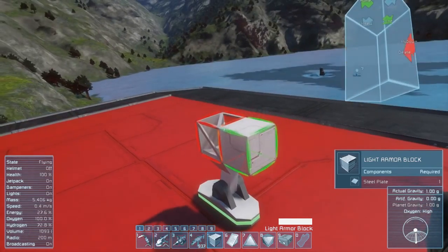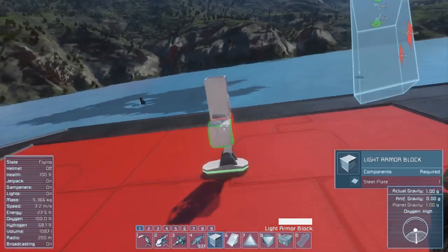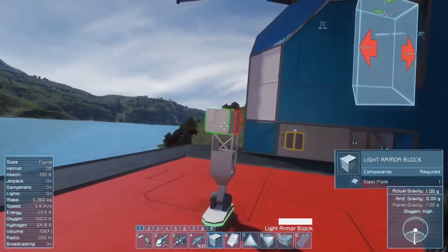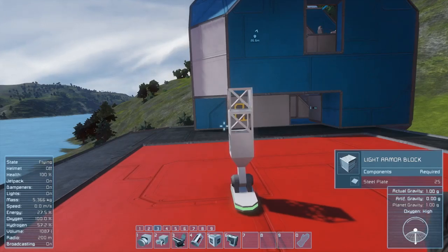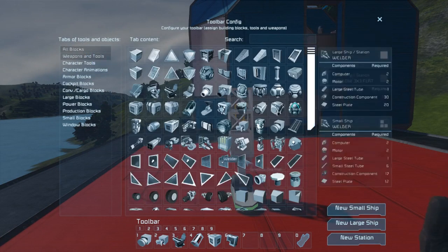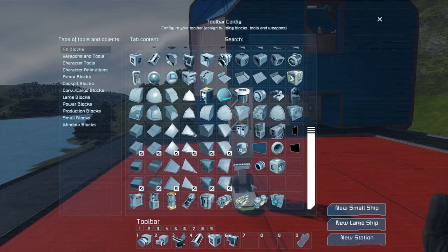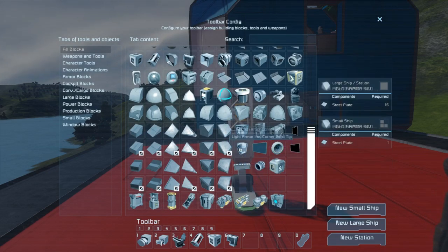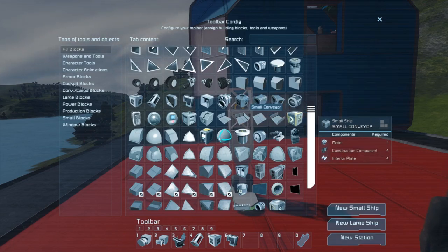Let's build ourselves a little bit of a starting point here. The main thing is going to be the drills. I'm going to come off of it with three drills and I want the rest of the ship to be able to follow directly in that path. The drills can be a little tricky.